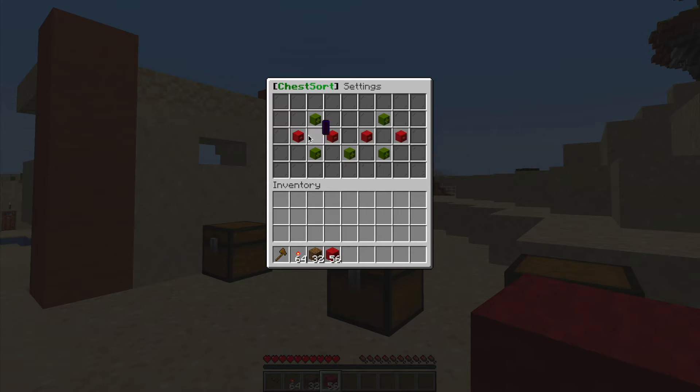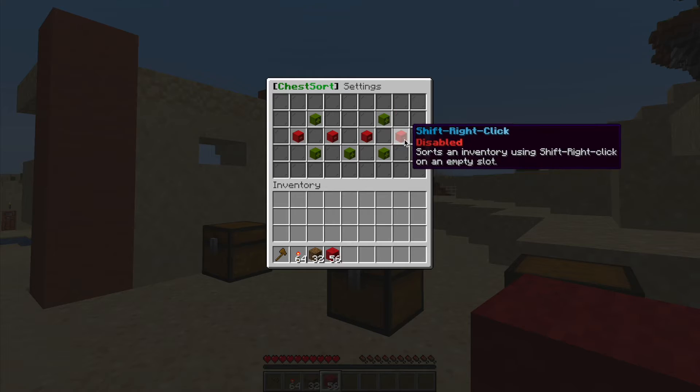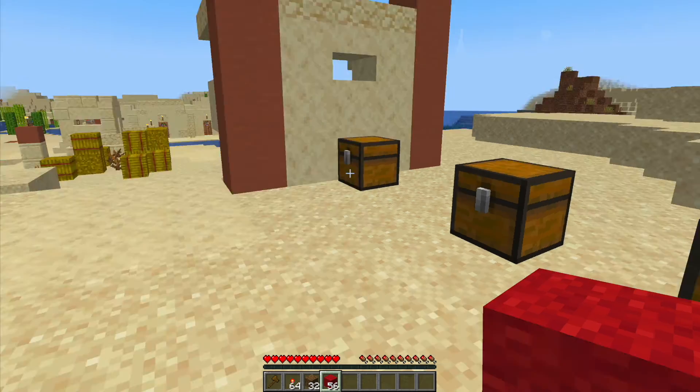As you can see, this plugin gives you plenty of different options on how to sort chests and inventories, and you can toggle things on and off to your liking.